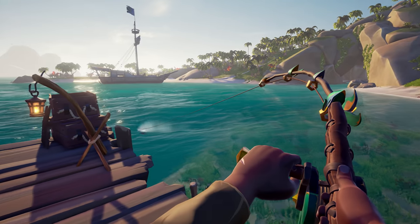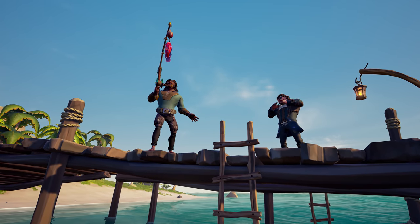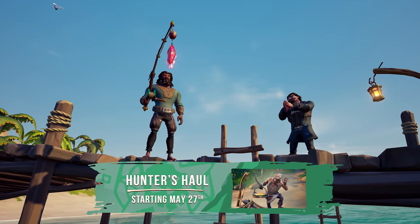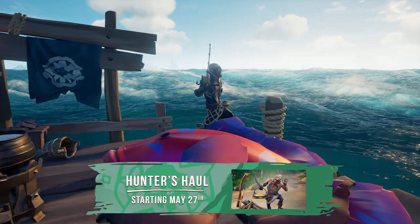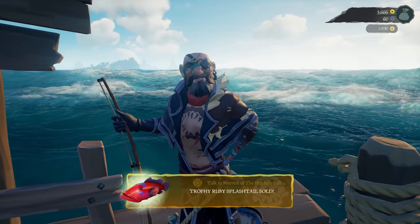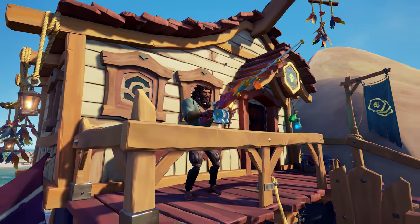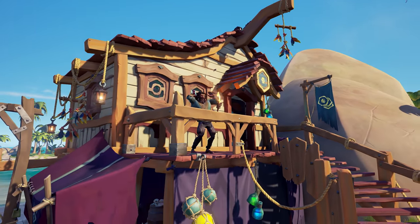It's time to grab your rod and hold on tight, as Merrick's after even more Ruby Splashtails, with the return of the Hunter's Hall. Hand in 300 of everyone's favourite fish to earn yourself some lovely ancient coins, which should be just enough to grab the new Ruby Splashtail fishing rod from the Pirate Emporium.